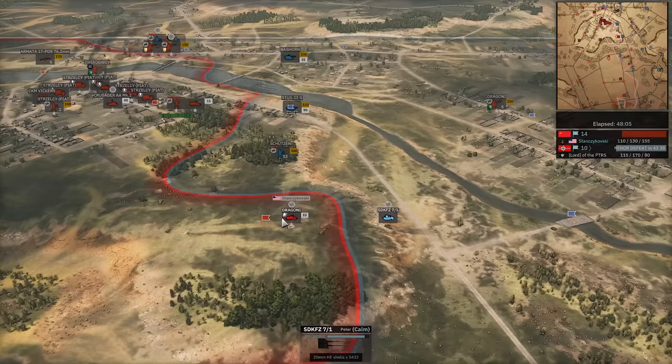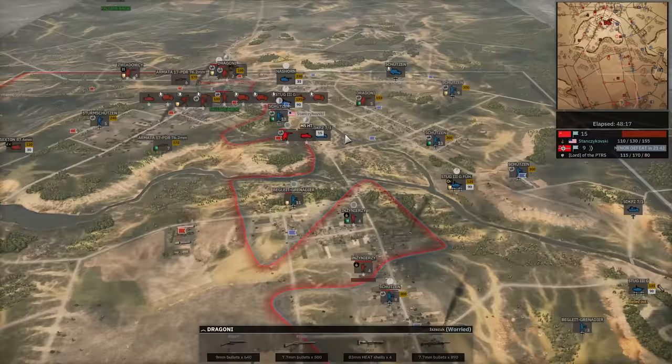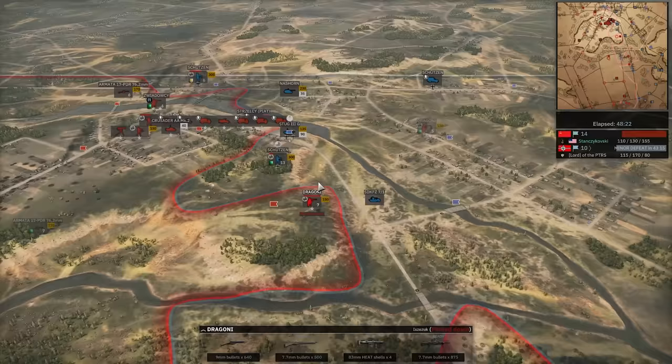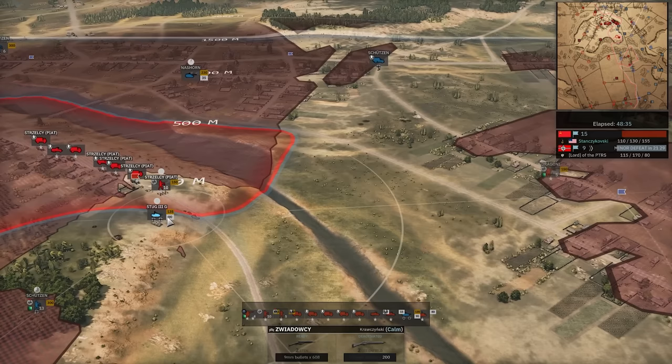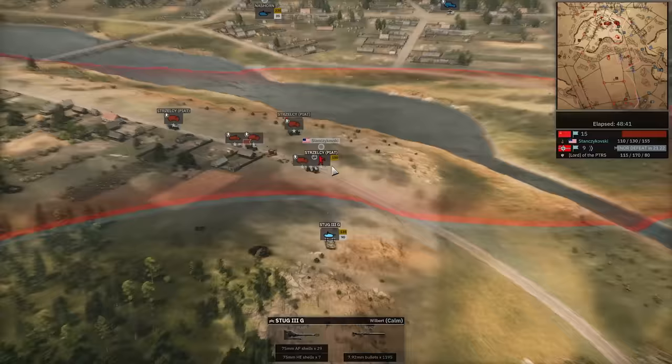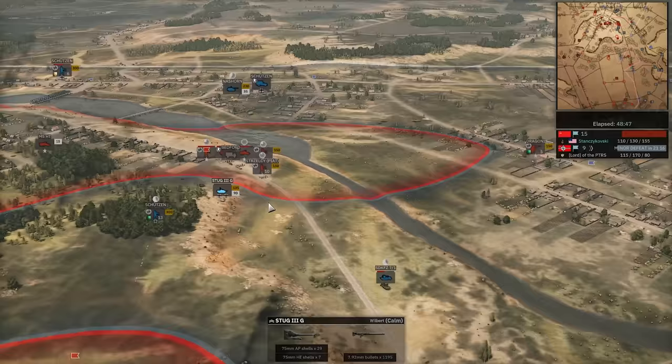Dragoni going to unload right in front of him though. Sdkfz is now falling back. These players using their AA as like mobile tanks is hilarious. Halftrack goes down to the Stug over here. Stug shoots and pins the Dragoni. Minute and a half left. Infantry — how does he have so many freaking infantry left? He literally called none in — that is insane. One Bedford down. Piat misses — the Piat failing!